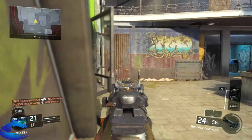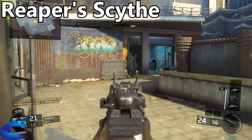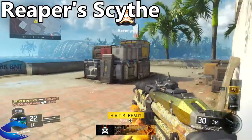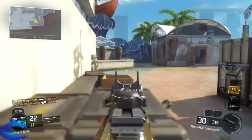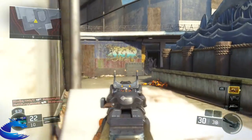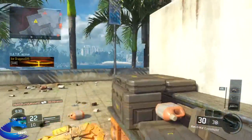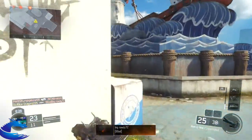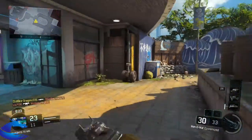As for specialist weapon, I would say choose Reaper Scythe or any other specialist that has a long range type of capability, such as Annihilator or Tempest. But on this gameplay I chose Reaper because it helped me out — I actually got a lot of kills with the Reaper Scythe and it did wonders. So definitely you guys try that out and see how it works for you.